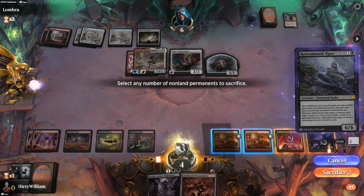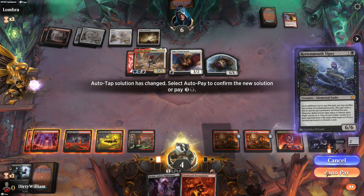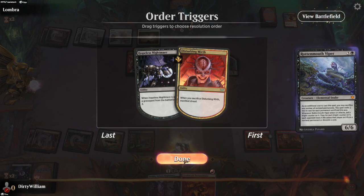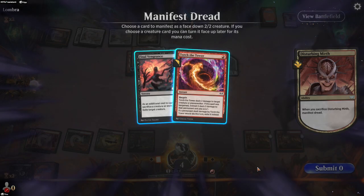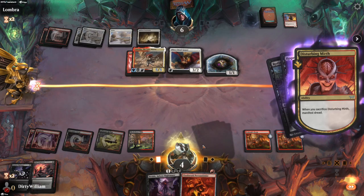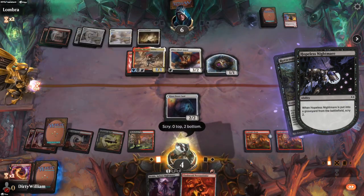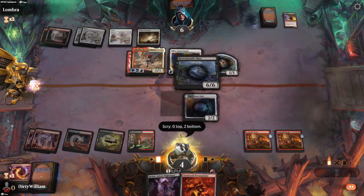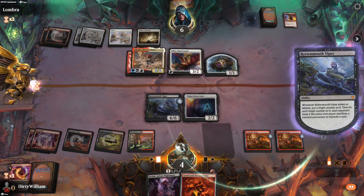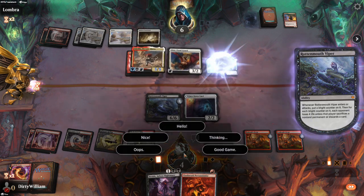Should have applied more pressure early on. I would have loved to have a Final Vengeance in hand. This doesn't have haste so it's not going to matter. They just block. I'll attack. Draw a card. Down to two — and I'm going to be eating death in the air. I would concede, but let him murder me. Sure, get some more stuff out there.